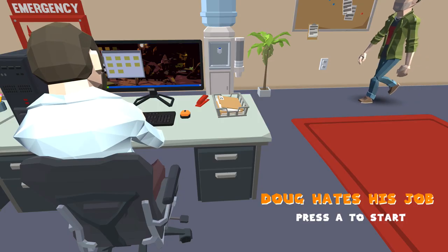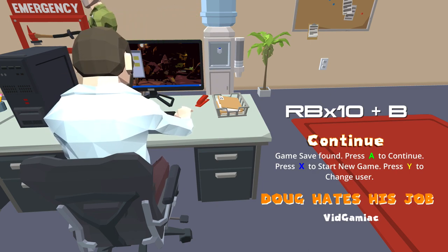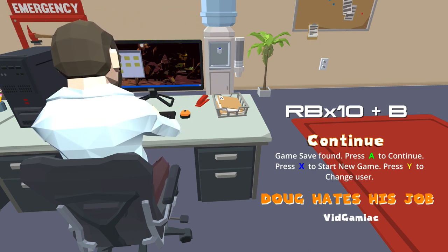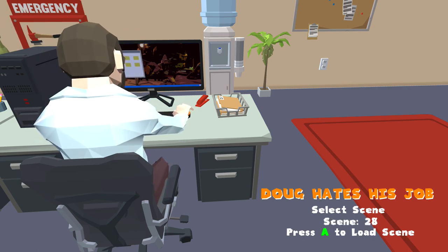What you want to do is make sure you start up the game and then get to the continue screen, use our handy dandy level skip cheat code — right bumper 10 times plus the B button. Then you want to make sure you set the scene to scene number 28.